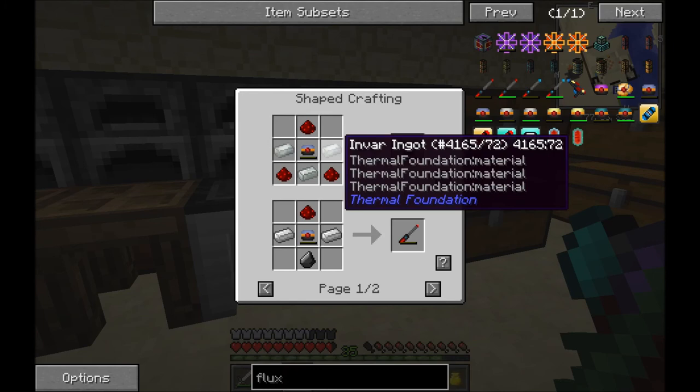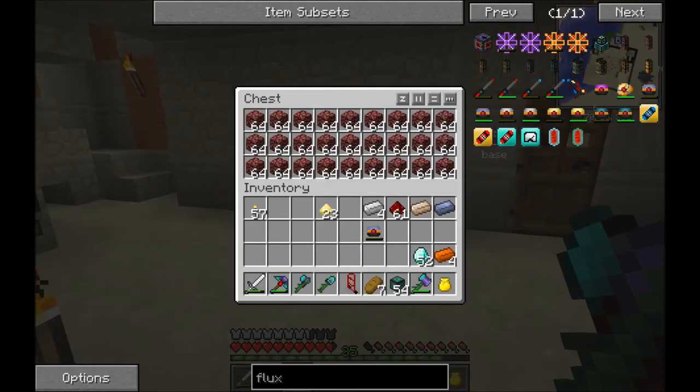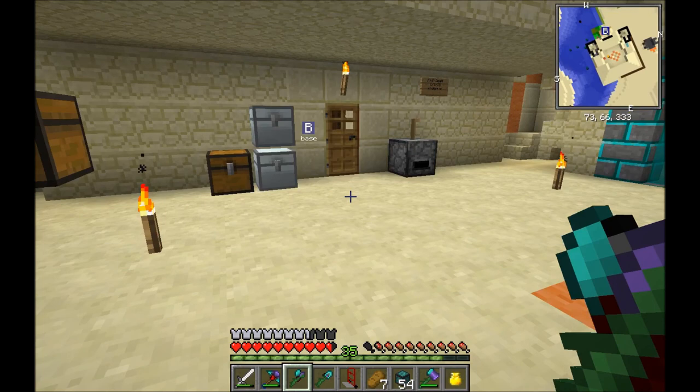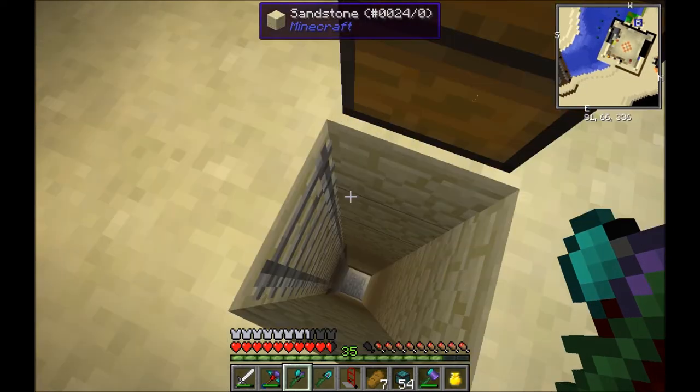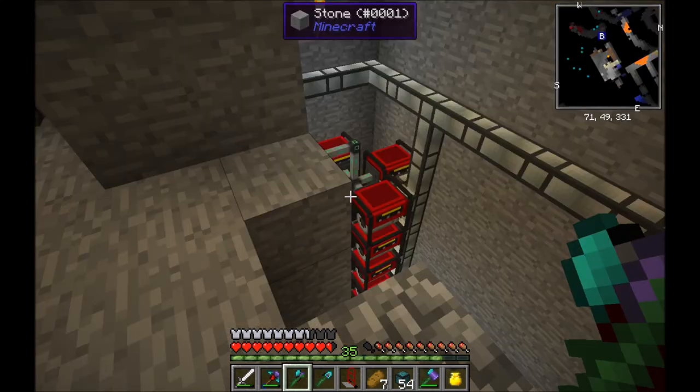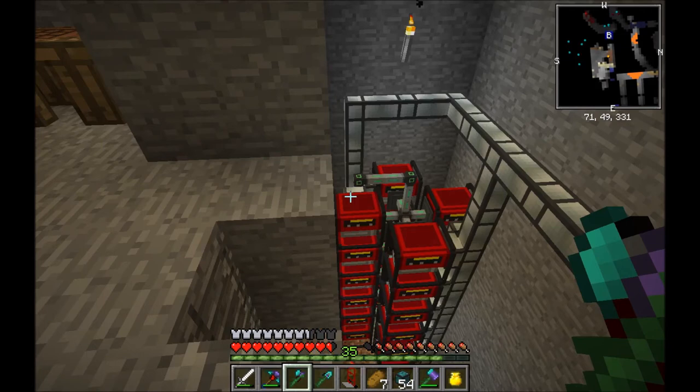Or it's just in block form. In my case, it's probably in block form. So if I come back over to Hardened — what did I tell you? It's in block form, down the bottom. Makes it easier.